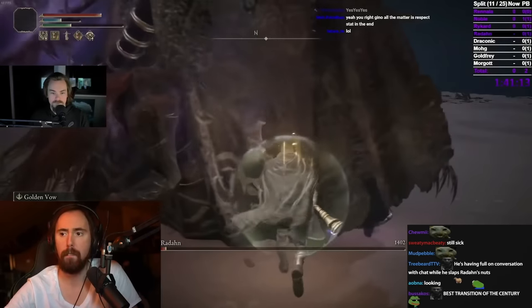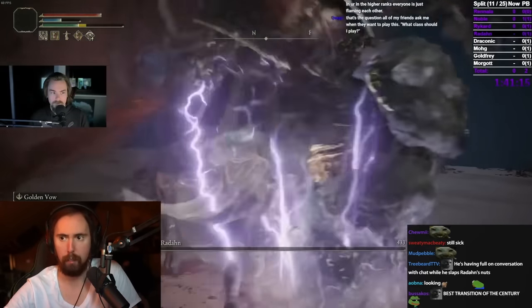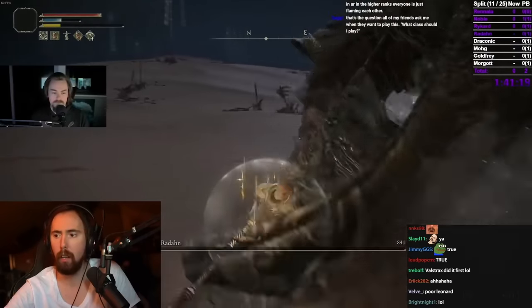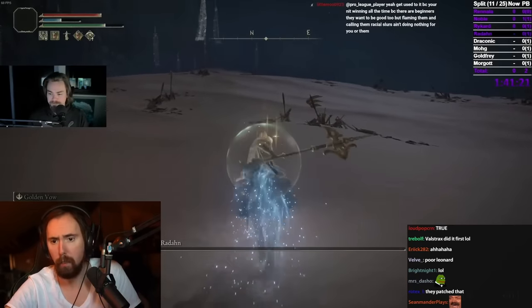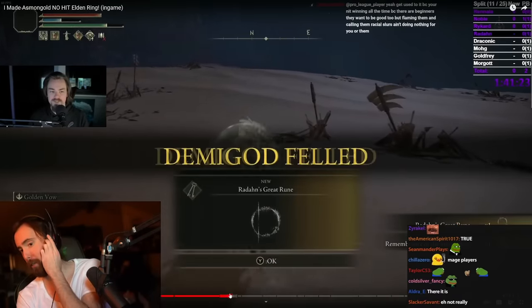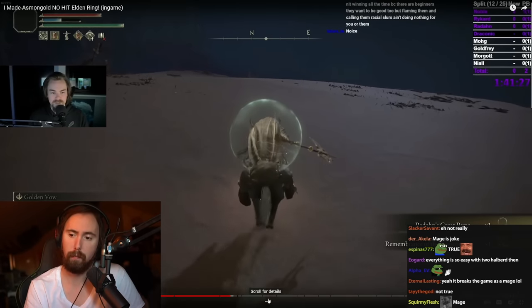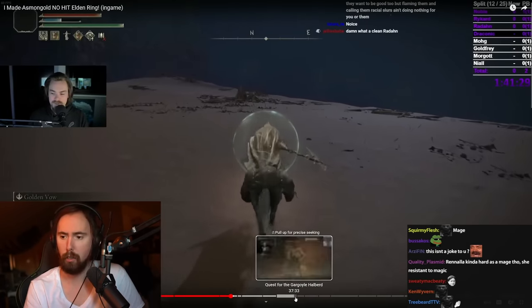Radahn's so easy as a mage. Everything's so easy as a mage. I played a mage build — it was a complete joke. You see how good this build is, guys? Radahn was at negative poise that whole time. Everybody was talking shit, but he can't be stunned during that animation, so I just had to attack him once he got out of it to get the stun.